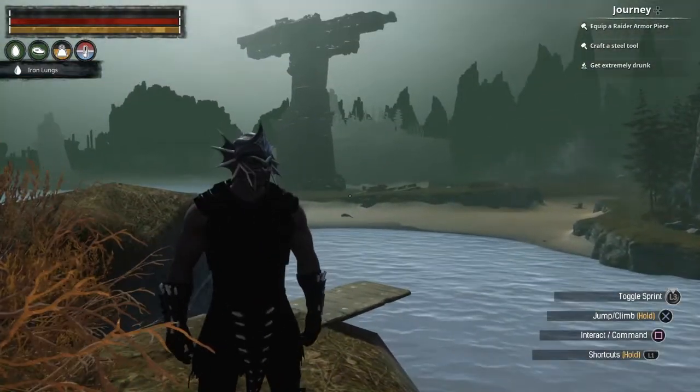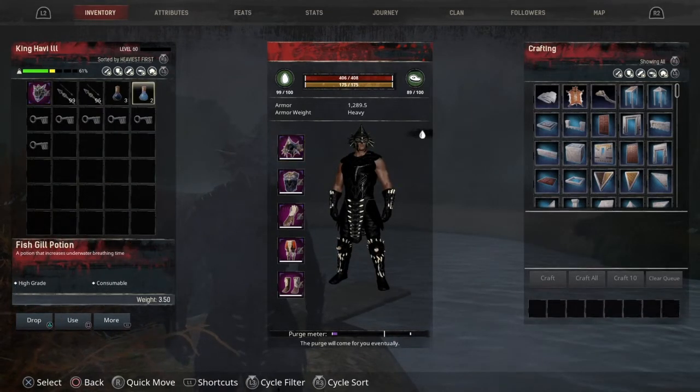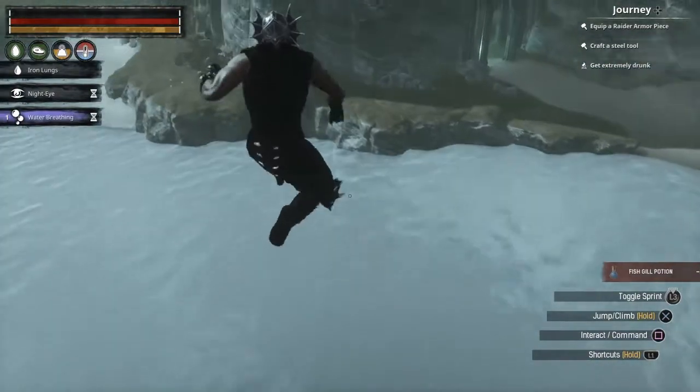For the purposes of this video I'll be wearing the Aspect of the Drowned, and I'll also be using two Fish Guild potions and a Night Eye potion so I can see in the dark. Just walk the plank here and it will send you to where you need to go.